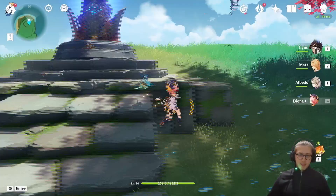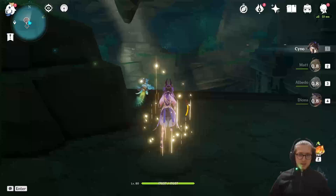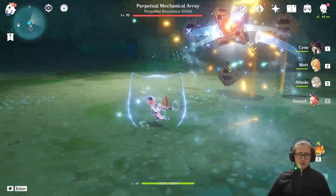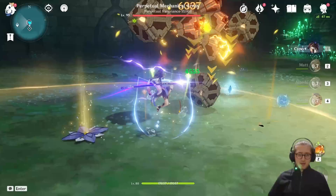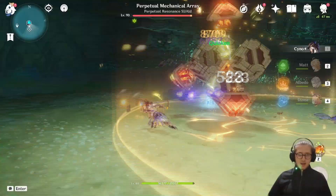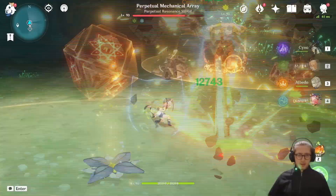I'm going to try one more time to see the numbers because I wasn't keeping track. This is basically just a test. Do not forget that I am a very low spender — I bought like two to three Welkin Moons and one battle pass in my entire gameplay. The battle pass weapon is on Itto, so I have no Mistsplitter on Cyno basically.